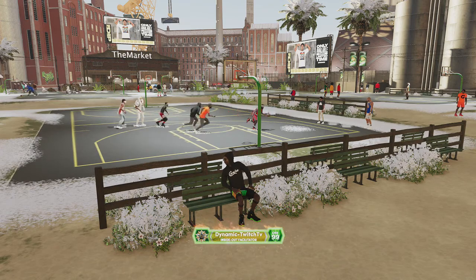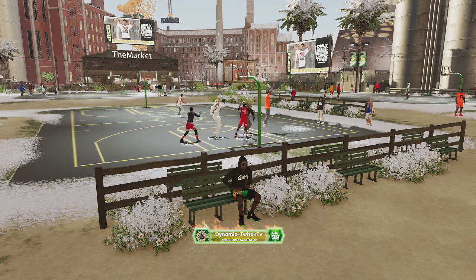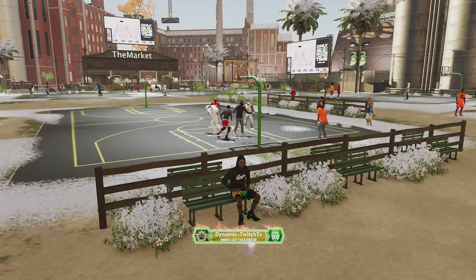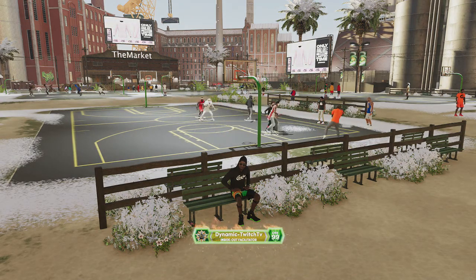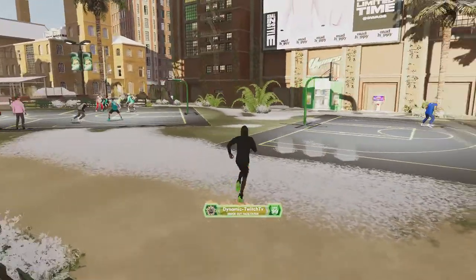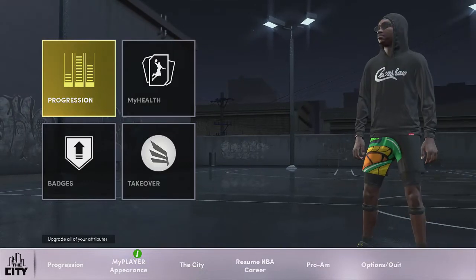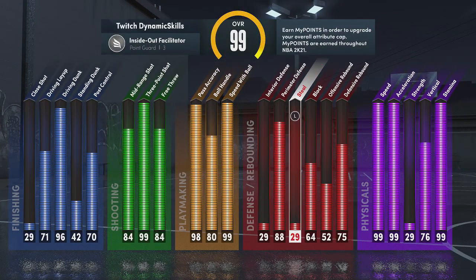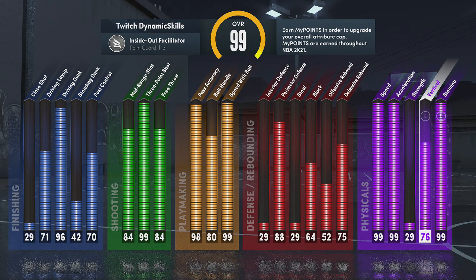6'3" point guard, 99 speed, 99 acceleration, 99 three. This build is an inside-out facilitator, and when I say he can literally do everything — he really can do everything. And if you just look at these stats, it is so glitchy.